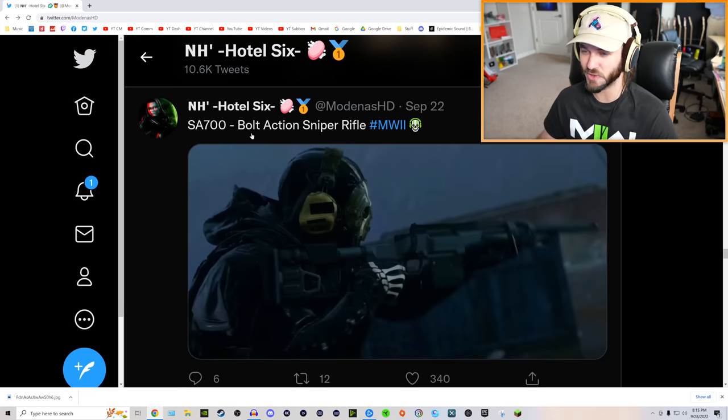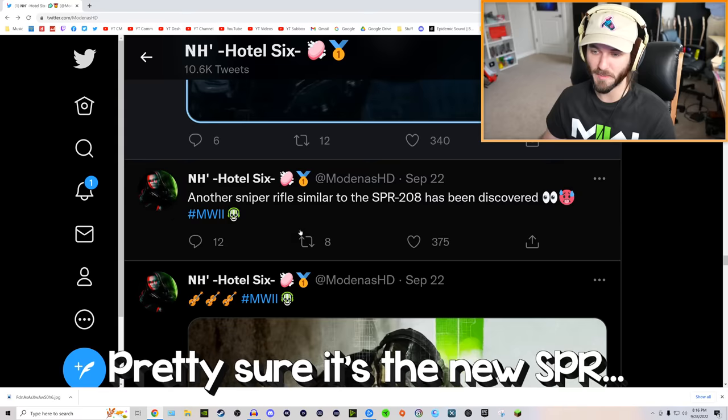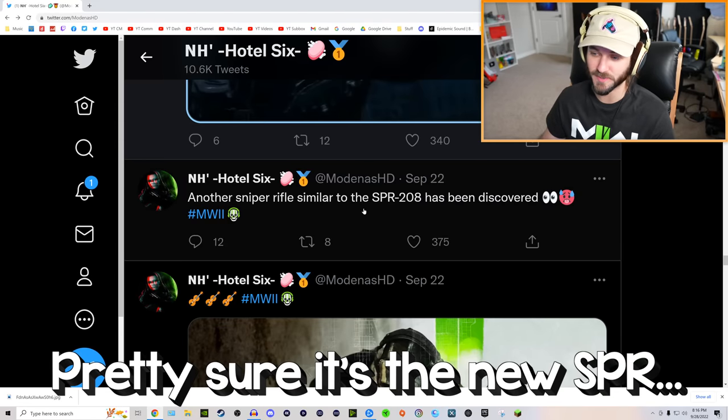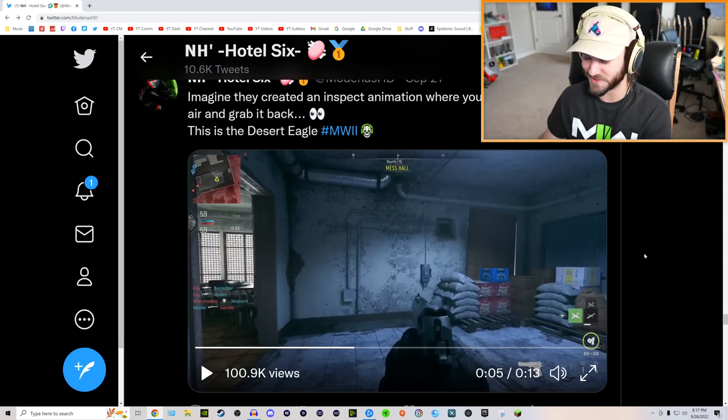Right now they're saying this is the SA-700 bolt action sniper rifle. At this point I don't know if that's the name for the SPR we just looked at earlier or if this is a completely different gun. Maybe this is it, because the account says another sniper rifle similar to the SPR-208 has been discovered. Next up we have some actual footage of the Desert Eagle in Modern Warfare 2.